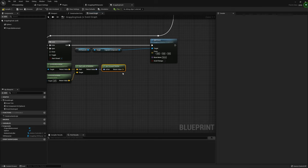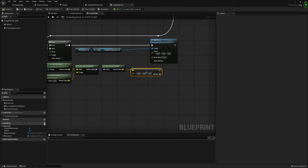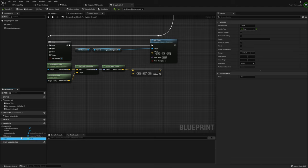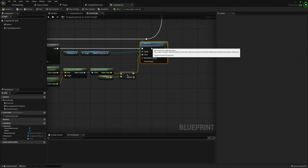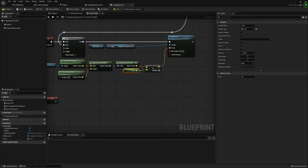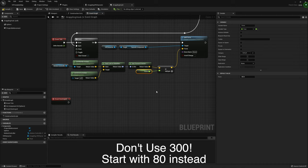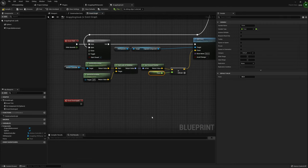Before feeding the forward vector into force, I'm going to multiply it. I'll create one more variable called Force as a float. Get Force, pass it into the multiply, and that result goes into Add Force. This modifies the forward vector to determine the magnitude of force applied to our VR character. I personally set this to around 300 — you can increase or decrease it later. That finishes off our Event Tick, allowing us to apply force and grapple in a specific direction.